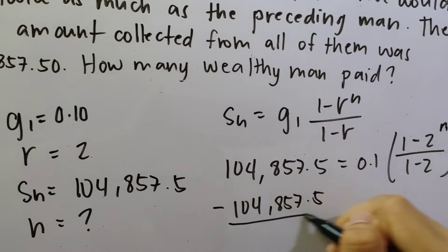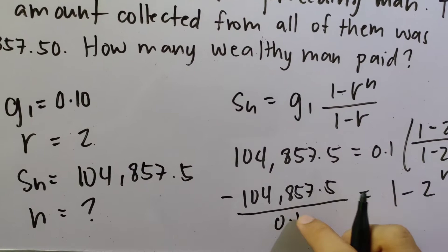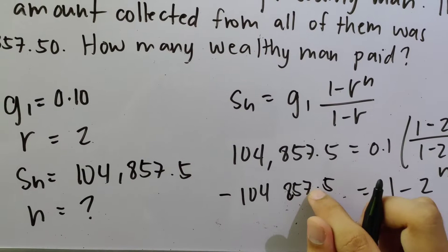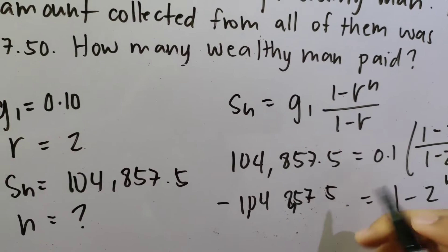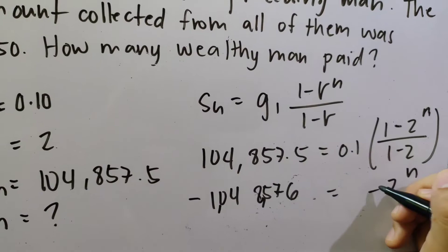After dividing by 0.1, the decimal point shifts, giving: 1 − 2^N on one side. Moving the 1 across: we get 1,048,575. Then adding 1 to both sides gives 1,048,576 = 2^N. Removing the negative signs from both sides, we now have 1,048,576 = 2^N.